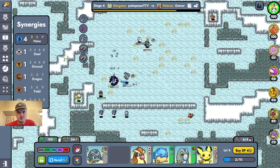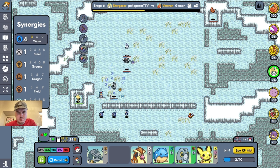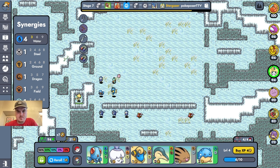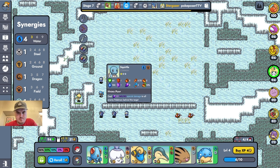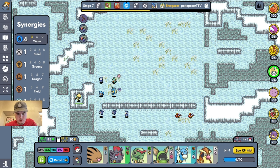There we go, take that guy out. It's this Dusclops in the back doing the numbers. Since they want to be like that, let's give a Soul Dew to Cedra and see what happens. Cedra happens.